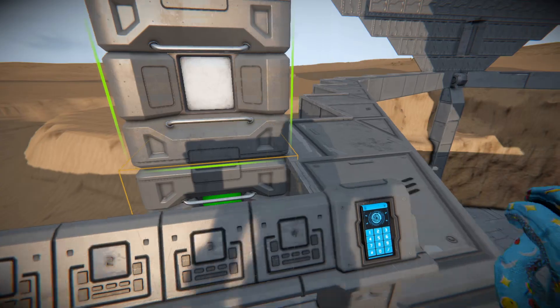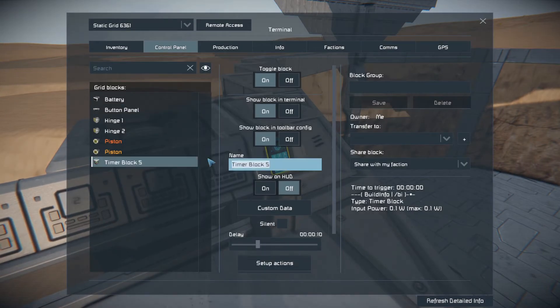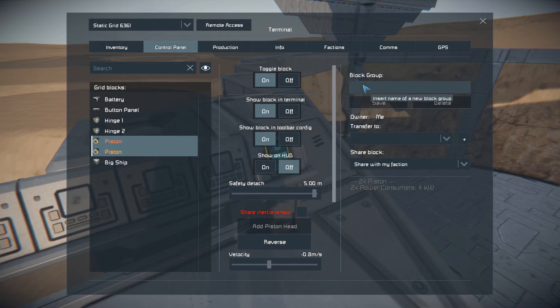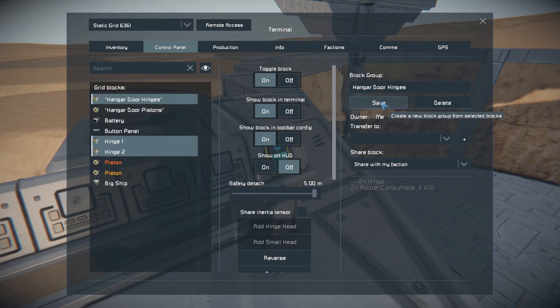Straight away, place down a timer block anywhere down on the powered grid, go straight into it and let's rename it to something we're going to use it as. Grab both of these pistons and let's name it Hangar Door Pistons. Then let's grab the hinges and name it Hangar Door Hinges.